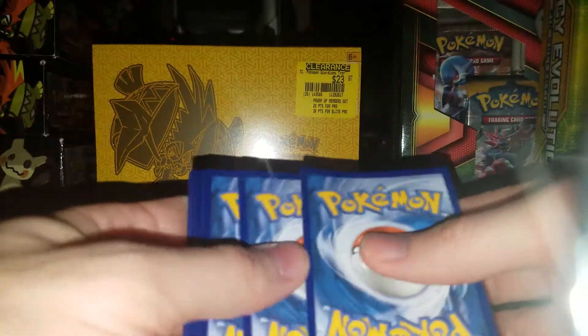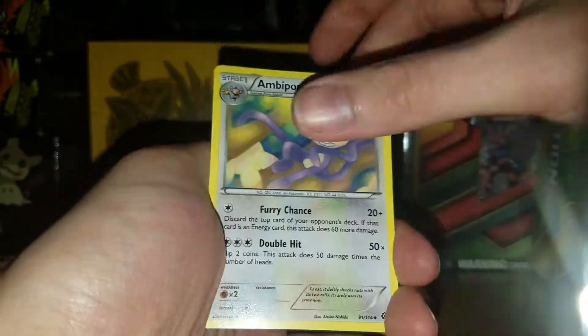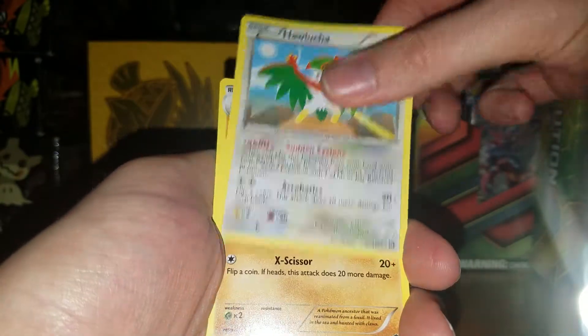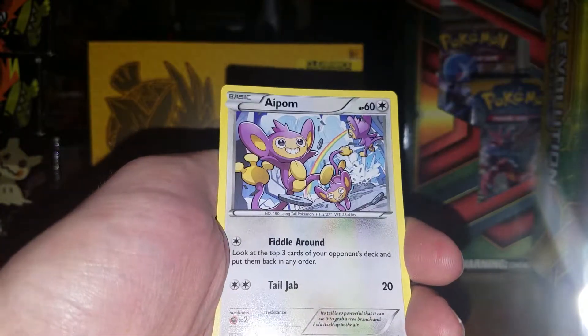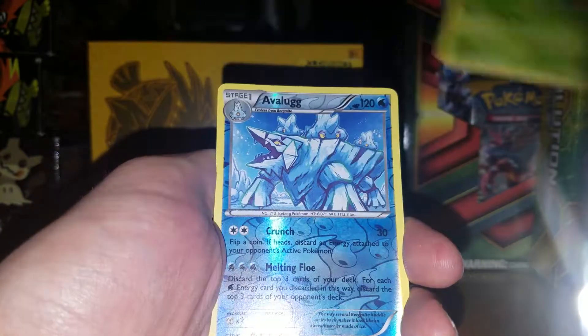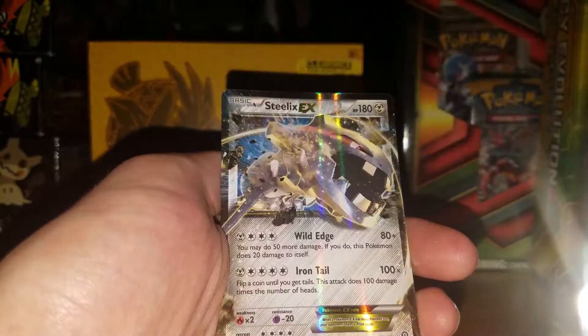So hopefully, if we get a pull or two, that'll just totally make it. Ambipom, Hawlucha, Anareth, Mantine, Mankey, Yanma, Apom, Larvesta, Avalug Rare Reverse.